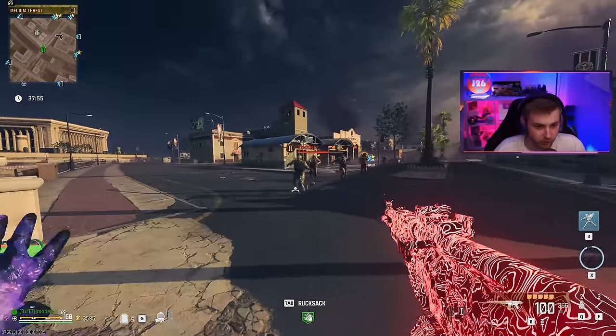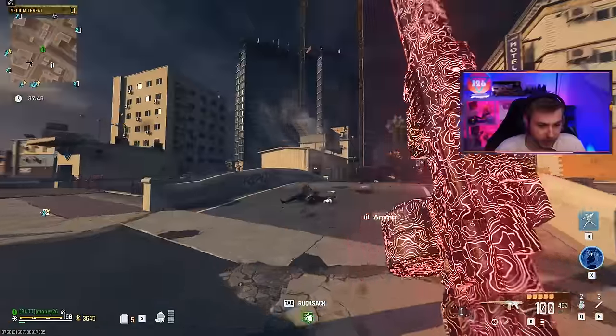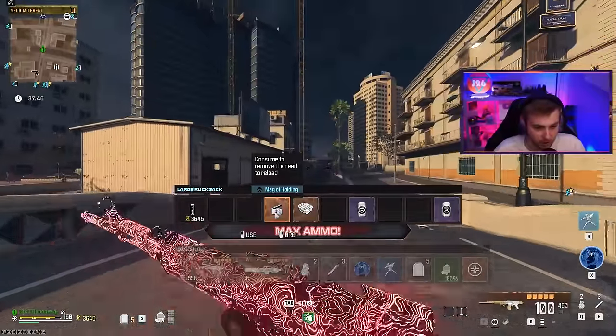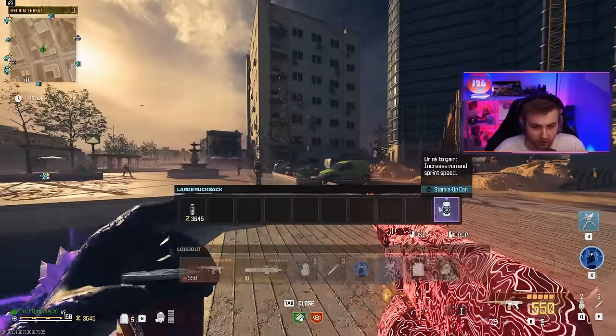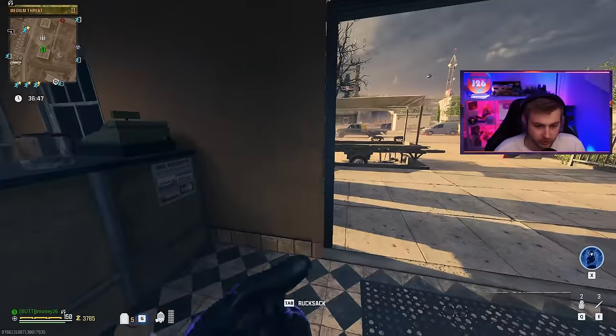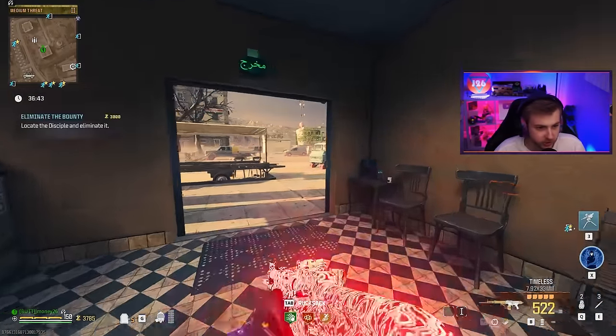Let's also test the reload with Speed Cola. We'll take a few shots and hit reload — not bad. We'll grab this max ammo. And now I'm throwing on our Mag of Holding, some Dead Wire detonators just in case, and the rest of the perks that I brought in. But we got to start earning some cash. Let's start off with this bounty and see what we can do against a tier two HVT, only pack one.